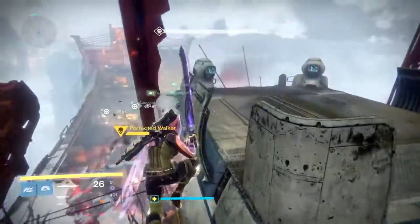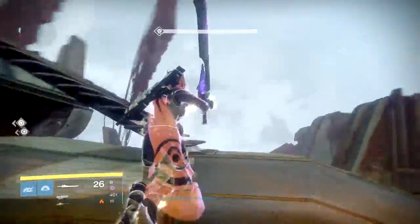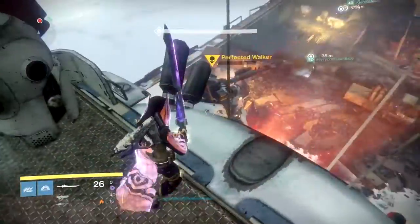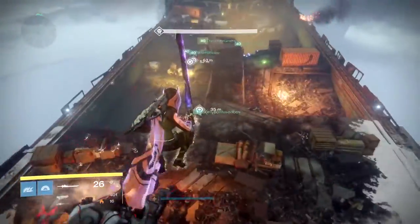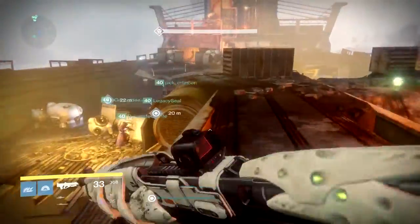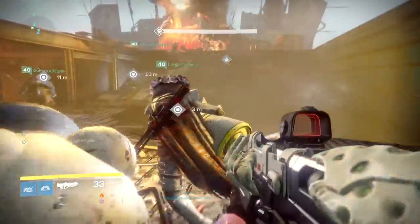Hey everybody, Sage of Six Paps here bringing you another tutorial on the Wrath of the Machine Raid on Heroic Mode, more specifically the Siege Engine. Between the normal and Heroic version of this raid, the difference is that Heroic now has a walker at the end of this mission right before you get the parts onto the engine, and I think you have more time as well than the normal version.